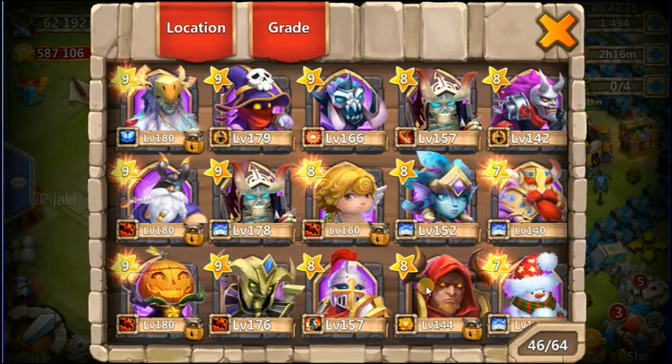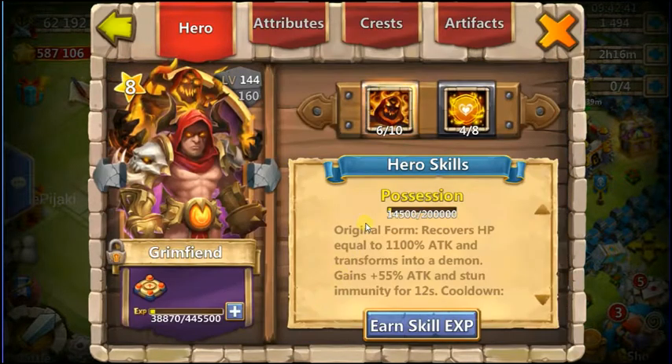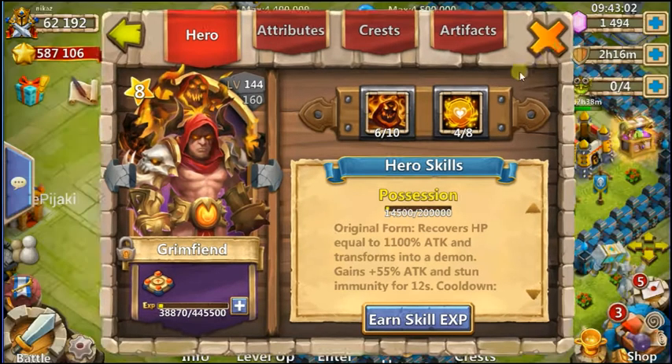Grimfield comes at around 20,000 shards or something, and he is one badass hero because he has an amazing skill. He turns himself into some kind of beast mode and has a shockwave proc that can pretty much clear out buildings and heroes in its path. I've only got him up to 6 out of 10.